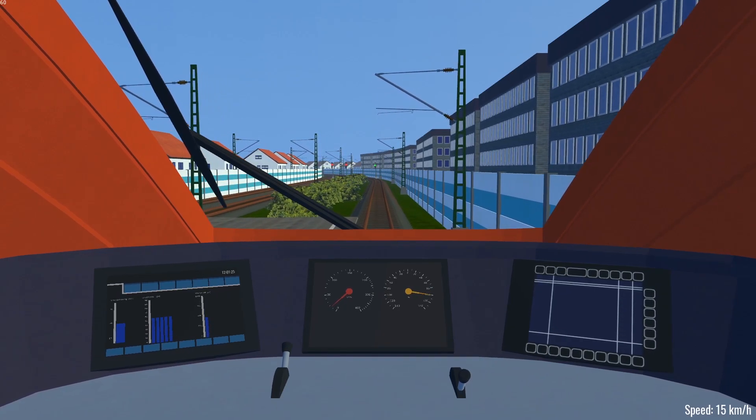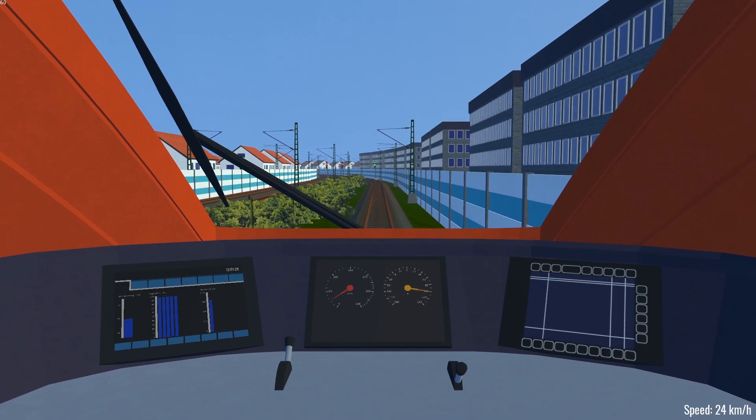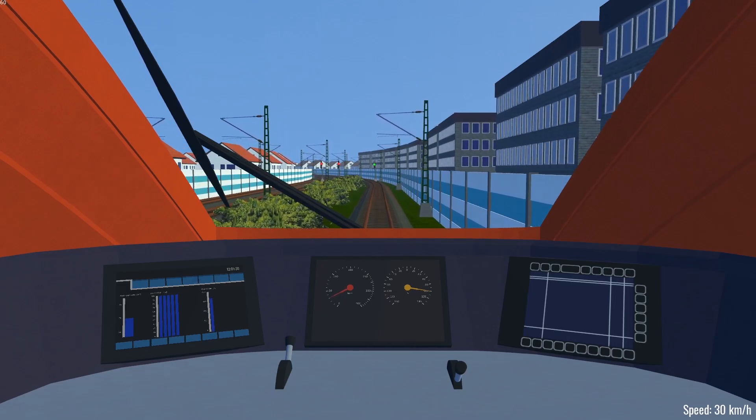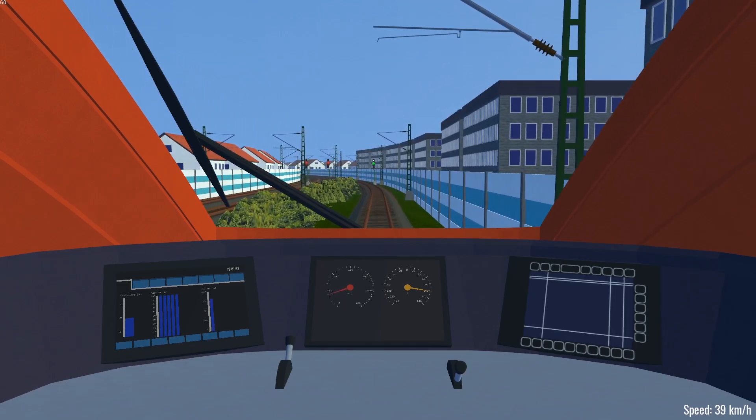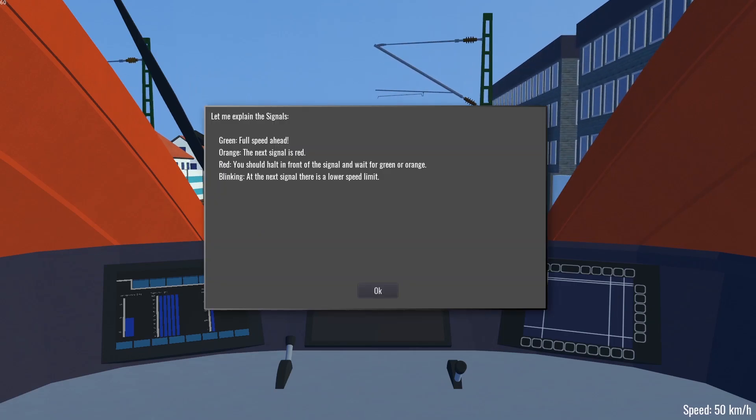Let's accelerate to top speed. F1 gives me the speed — let's keep that. We have signal lights in front of us. Green means full speed ahead. Orange means the next signal is red. Red means you should hold in front of a signal and wait for green or orange. A blinking signal means at the next signal there is a lower speed limit.